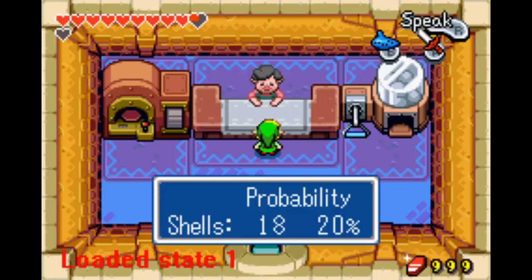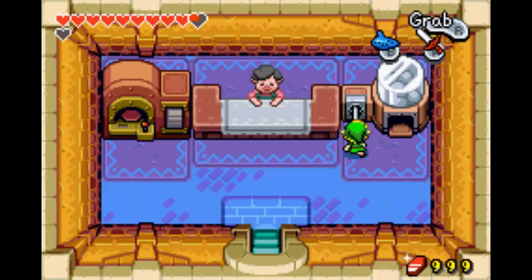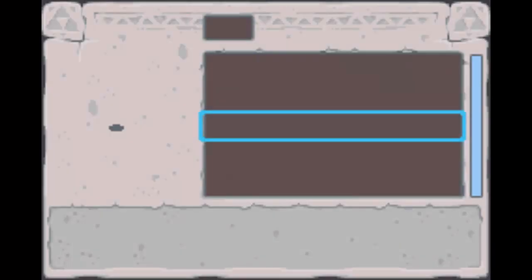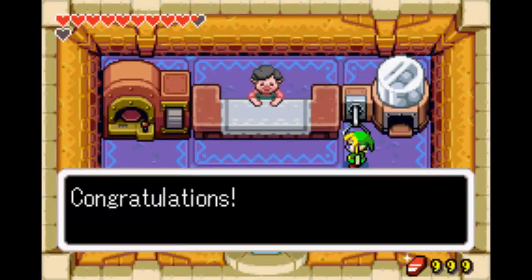I did a lot of save state abuse. I'm in a place right now where I know for sure this is going to get one. What I've been doing is basically putting in 50, seeing if it works, and then if it doesn't, going higher, if it does, going lower, and basically just finding the exact number I need to get one, because it is set in stone as soon as you talk to the guy.